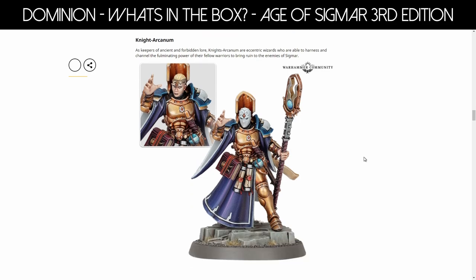Now we have the Knight Arcanum. I love this design — I love the helmet. It makes me want to do a clockwork-type thing; it reminds me of automatons from Dungeons and Dragons, and it also makes me want to paint the whole armor white. I will definitely be using that head. This is the Knight Arcanum, the keeper of ancient and forbidden lore. Knight Arcanum are eccentric wizards who harness and channel the fulminating power of their fellow warriors to bring ruin to enemies of Sigmar.